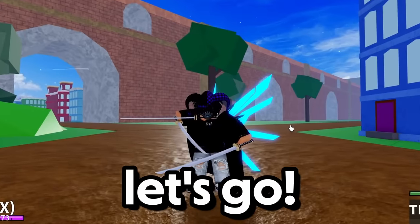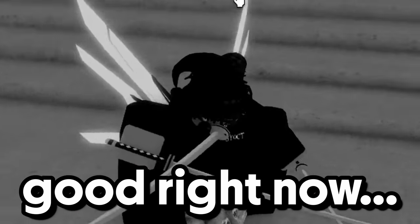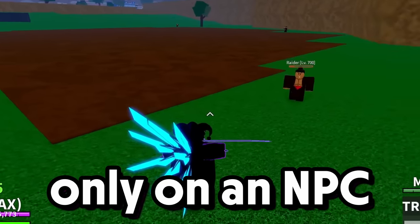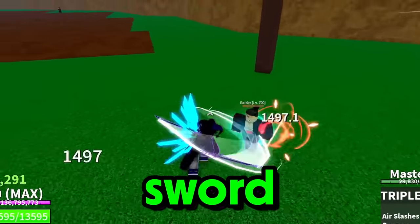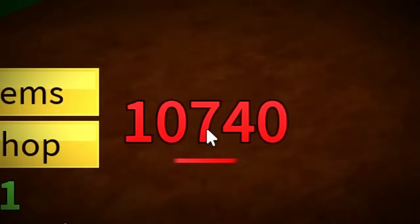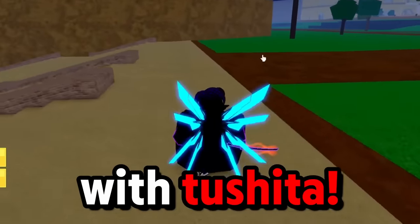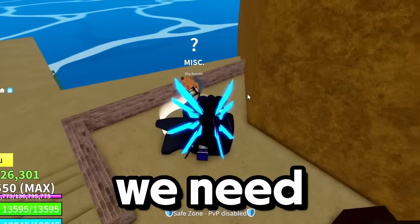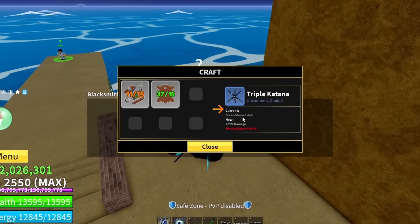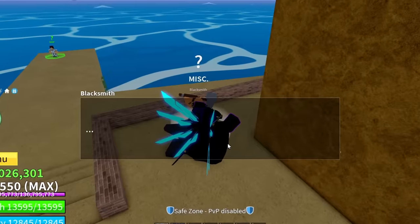First, we need to go upgrade this sword because the damage is not so good right now. Look at this — 5k damage only on an NPC. Compare that with another sword; take two sheath for example — it does 10,000 damage, and I don't even have two sheath upgraded, so it literally does double the damage. Let's check the materials we need to upgrade: 15 scrap metals. This is actually pretty easy to level up and we get 25 more damage — that's actually crazy.